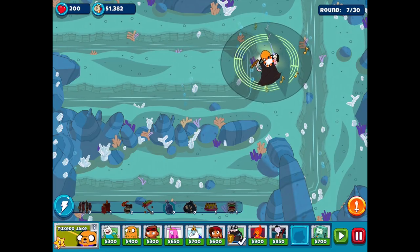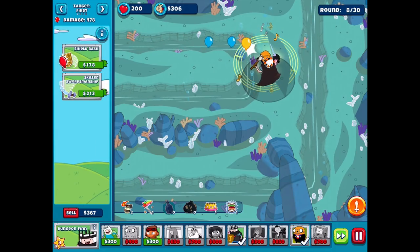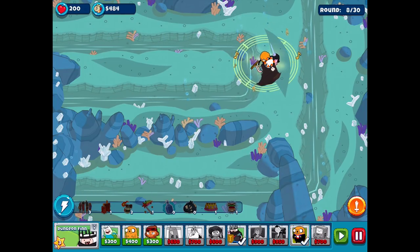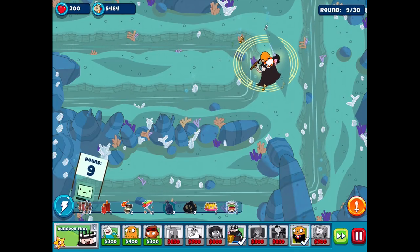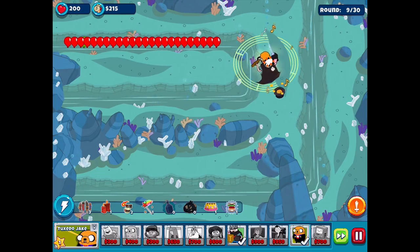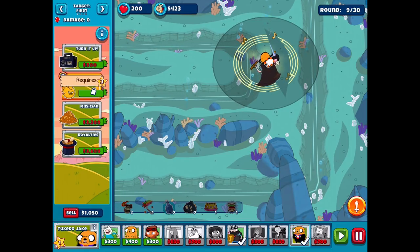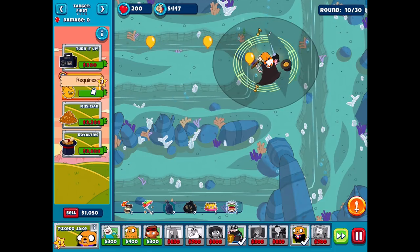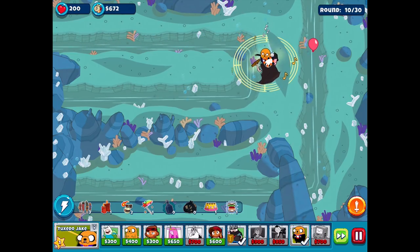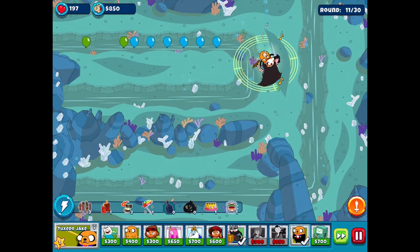I wonder if they would ever make a Bloons SpongeBob TD — that'd be pretty interesting. It'd probably be basically the same in the way that you could just have different towers, like the game would be structured the same way just with SpongeBob characters. Instead of Finn and Jake, you get SpongeBob and Patrick — instead of Tuxedo Jake, it's like Mr. Krabs, he makes all the money. Let's go ahead and do this. If I set Finn up just right I could even get him over there — probably where I should have put him, because I don't think he's gonna be able to reach. I probably should have put him on the left side.